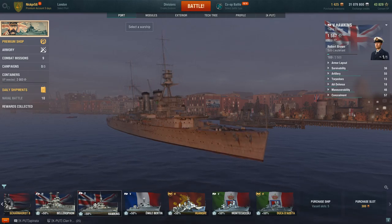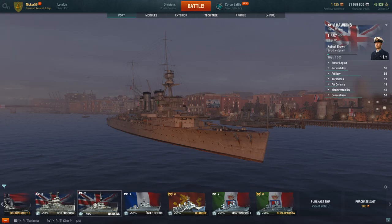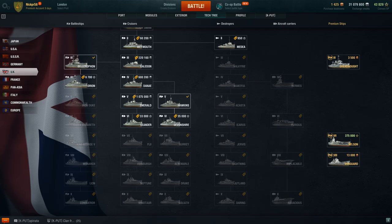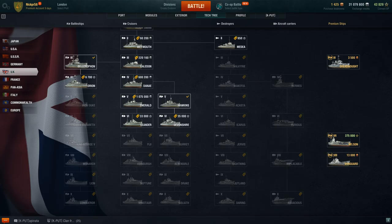For example, this is the Royal Navy Hawkins — a brand new ship, part of a brand new tech tree that was just added with the update that came out two days ago. There are also discounts for all ships of all tiers: 50% off up to tier 5, and I believe around 15% off for tier 6 and up.